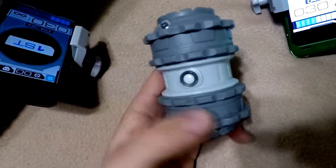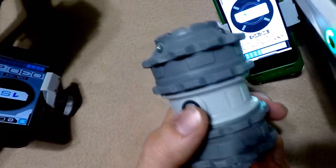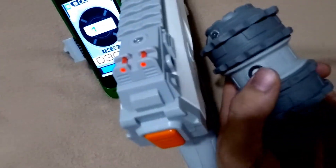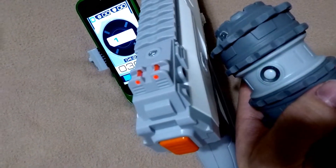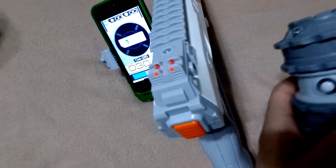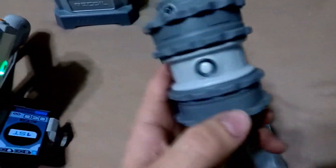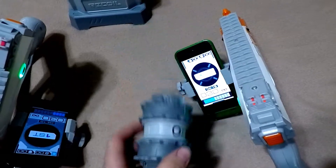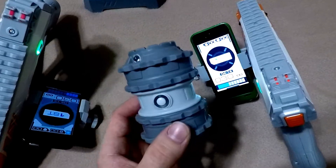If I press it again it will go off, but I can just press it again to turn it off. Now if you hold down on the button for one second it links to your pistol. The grenade has now been assigned to my gun. You have to do that every time you want your player to get the kill by using the grenade.